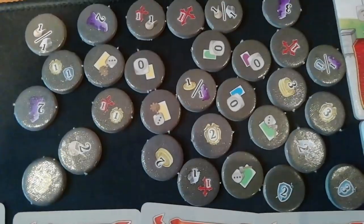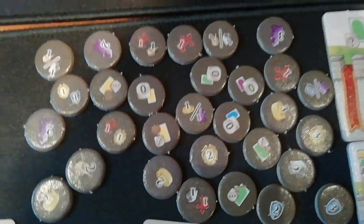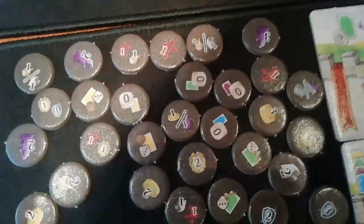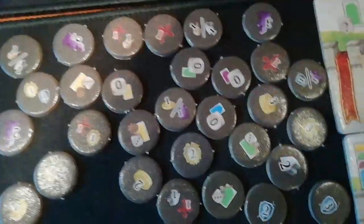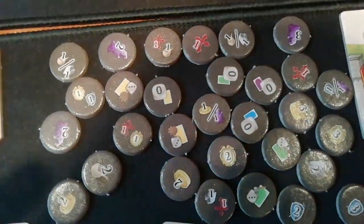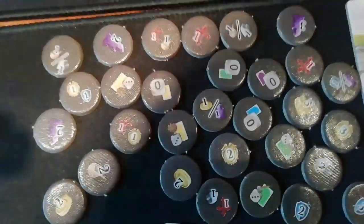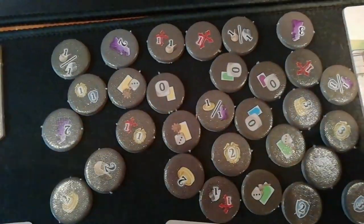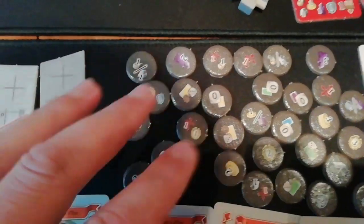These special tokens are a new resource that you can accumulate throughout the game, which gives you loads of different benefits. They are all face down and when you draw one you draw them randomly, but you can choose to cash them in whenever you like. You don't have to show other players what they are, so you can hold them close to your chest and reveal them at the right time, maybe catching your opponent off guard.